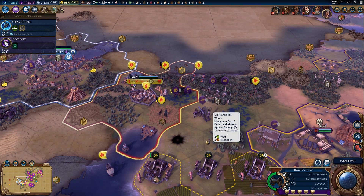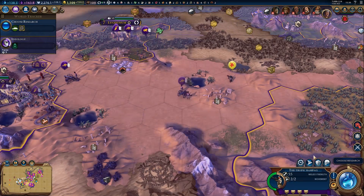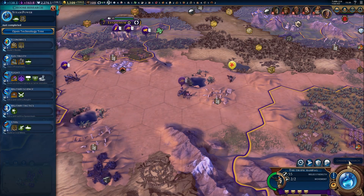We may have to declare several wars and peace out. Now we can get ironclads. So the question is, do we actually have any coal anywhere? Probably not. Let's go and work on steel so we can build battleships.